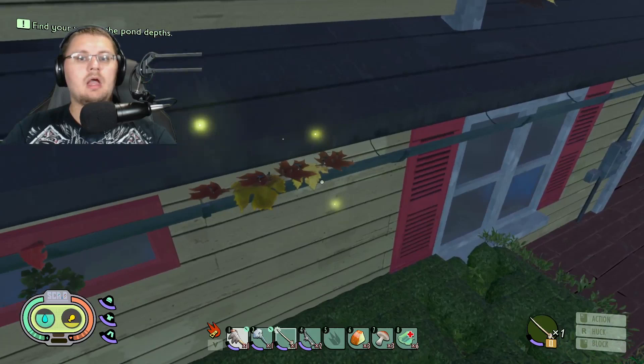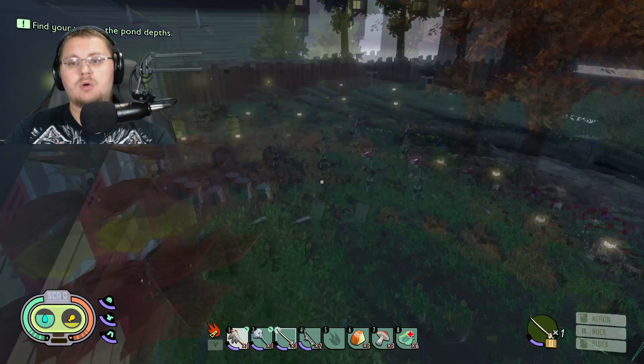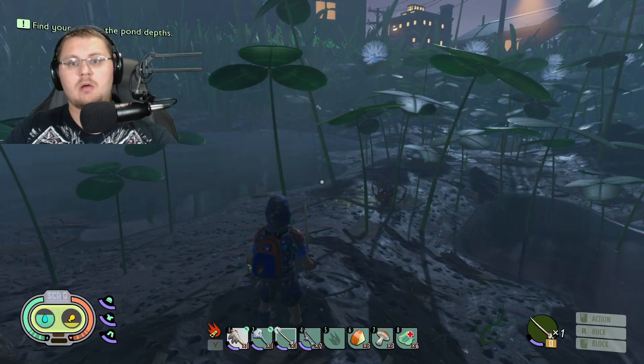Alright, so this is what I was talking about — you can see the fireflies right here. They are all nice and cute and adorable but they are stuck on the house, which means they're not actually going throughout the backyard like they're supposed to. I'm going to untoggle bug mode, go to Game Preview Options, and do Fix Creature Locations — and that's going to move them.